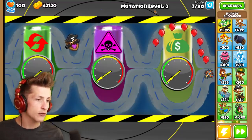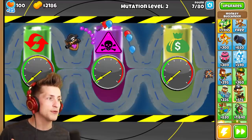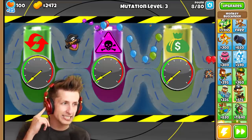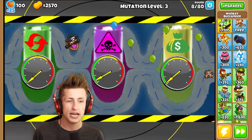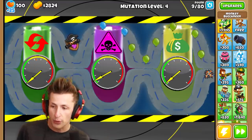As you can see, there is a mutation level up here at the very top. Every time the mutation level goes up, it becomes harder and harder to pop the balloons. It's starting to become a little bit more difficult and they're becoming stronger. The way we get the mutation level down is by popping balloons near this giant vial and then pushing the button.